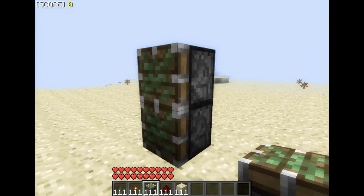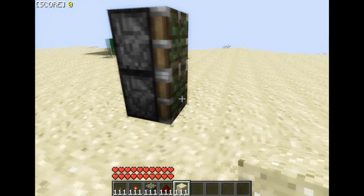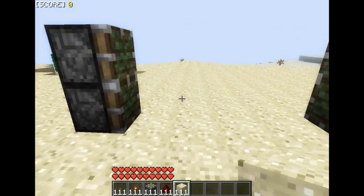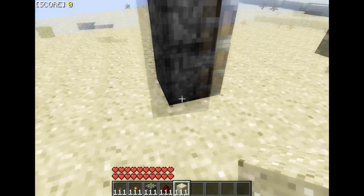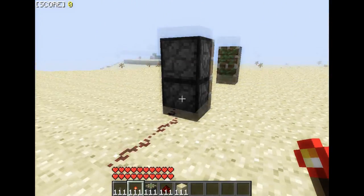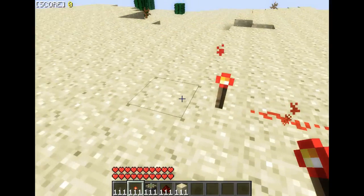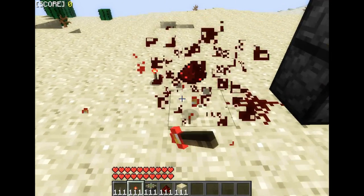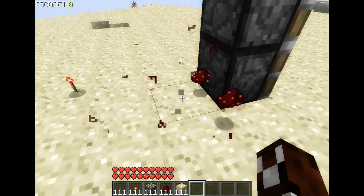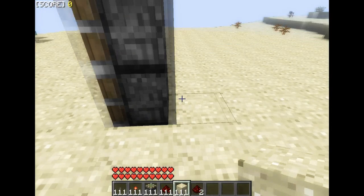Sticky pistons, by the way. So what you want to do is activate both pistons at the same time, but you can't just put redstone and activate it — it won't activate both, you can only activate one. So the easy way to do this is to simply put one sand block behind one of the pistons.